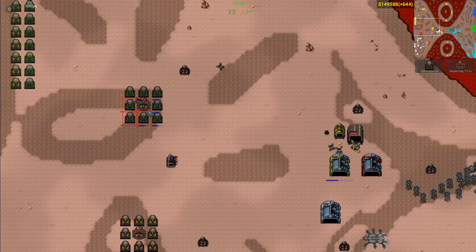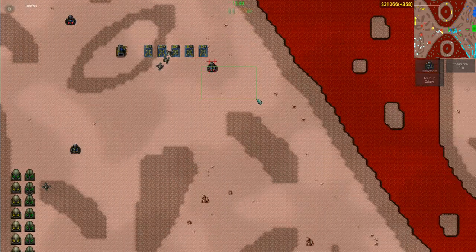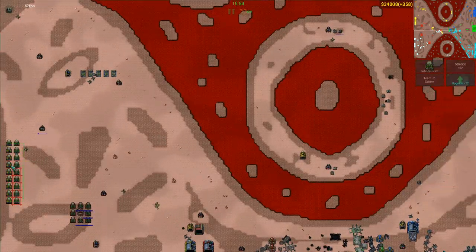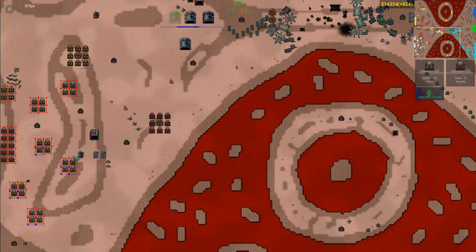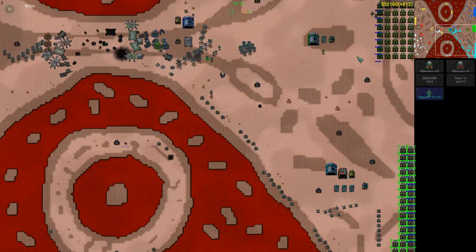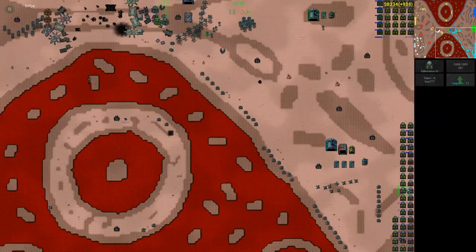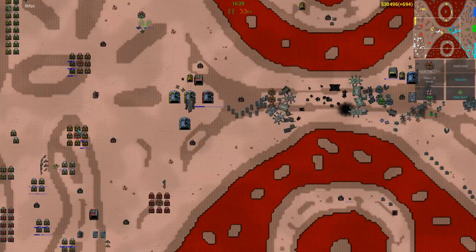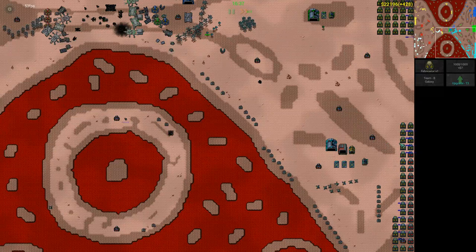They're making fabricators in weird little squares so grand slams can't murder your entire industry. These two players have different methods for it, and Galaxy is just putting his like this but doesn't have that many yet. I think I'm at the most income right now — definitely, I have the most income.